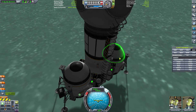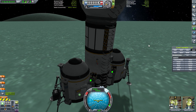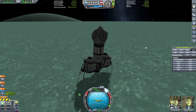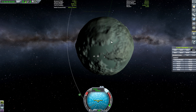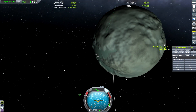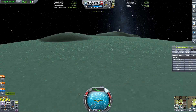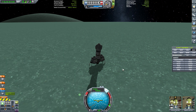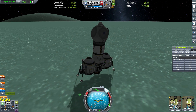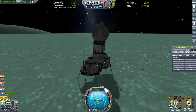We probably already had a surface sample. Let's take a look at the science — we have 24 experiments on board, so we should get a lot of science from this, tons of science. All these little science experiments all over Minmus, that makes me smile. I used a little bit of fuel to hop the ship back closer to Stepont because she didn't have enough RCS to get back.